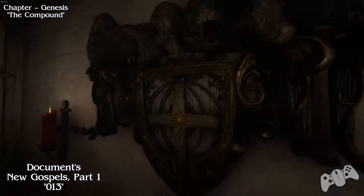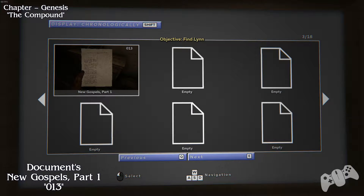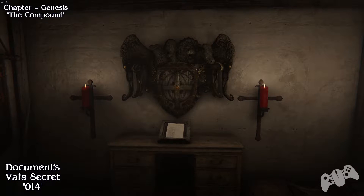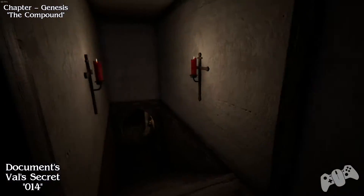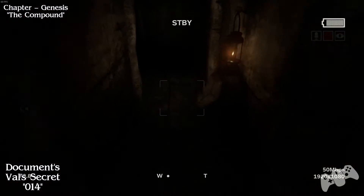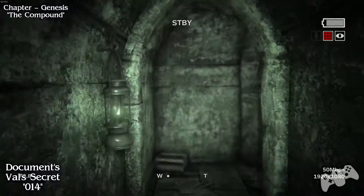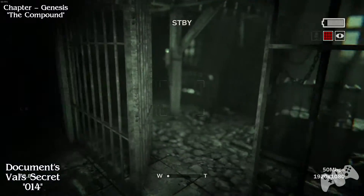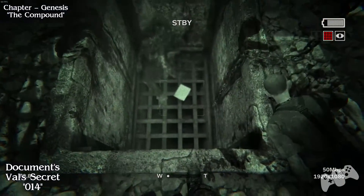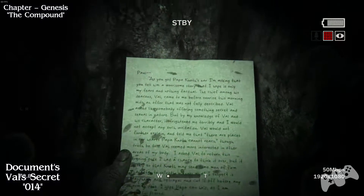It's pretty much on the story progression so you go right past this document anyway. From the last location, go for the next door and carry on. Head down the stairs and go the only way you can go. Go right and you will find another document located in this pit area.